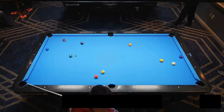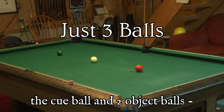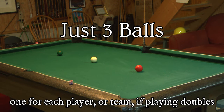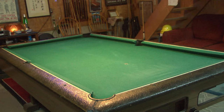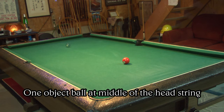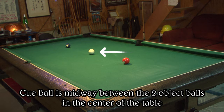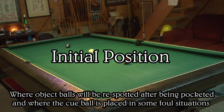Unlike that complicated banking game, Gotta Bank It is played with just three balls: the cue ball and two object balls, one for each player or team if playing doubles. One object ball is placed in the middle of the foot string where one racks, and the other object ball is put in the middle of the head string where one breaks. The cue ball is placed midway between the object balls in the center of the table. This arrangement is known as the initial position, and is where the object balls will be respotted after being pocketed and where the cue ball is placed in some foul situations.